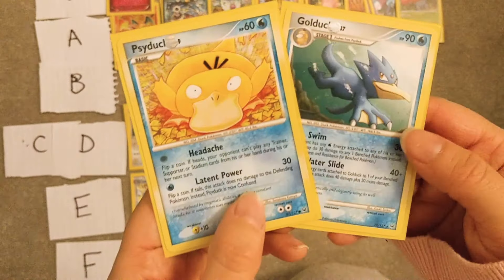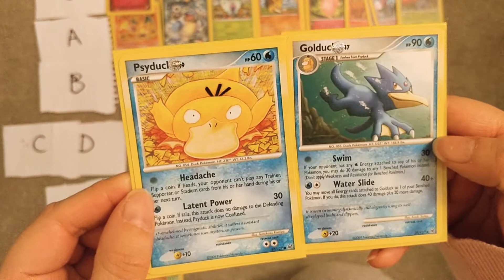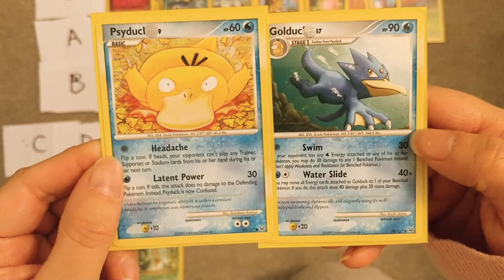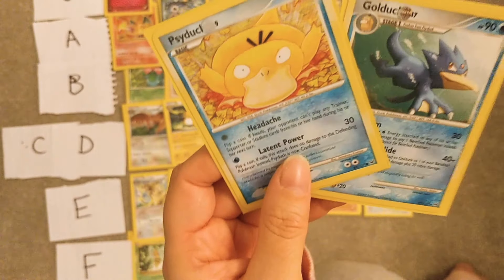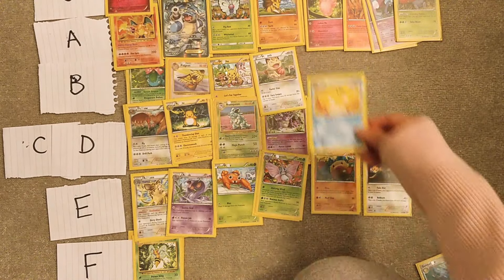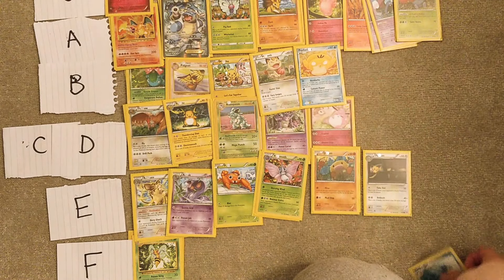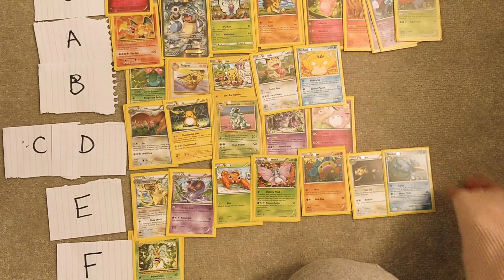Psyduck and Golduck — I love these cards, they're Gen 4 cards, they look really cute. Psyduck in the anime is a really great character, so he's gonna go B tier. But Golduck is like whatever — E tier.